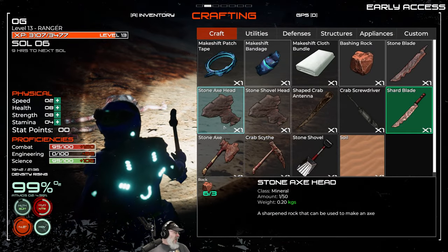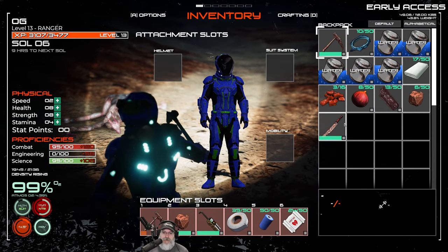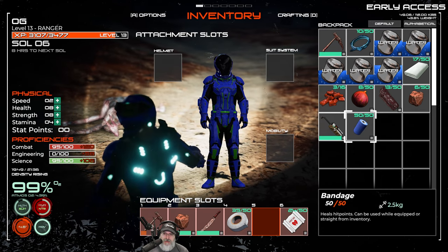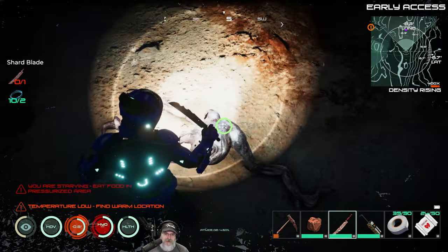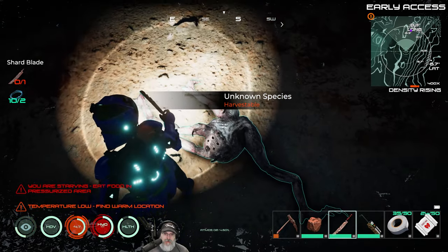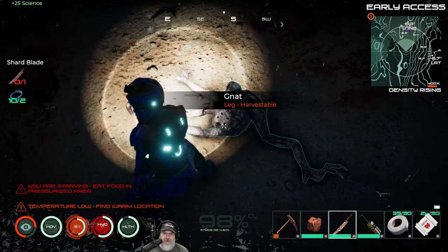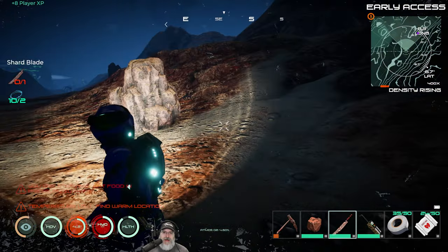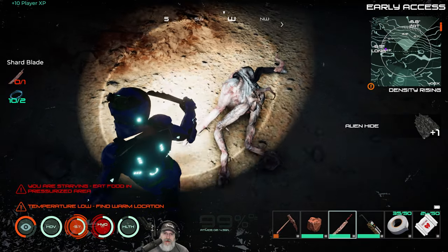After sneezing, we're going to put this down on our toolbar. Now if we use the knife on this guy — we get alien hide! Is that a beautiful thing? We also need to discover him for science points and grab his legs. There's the alien hide I was so desperately looking for earlier.